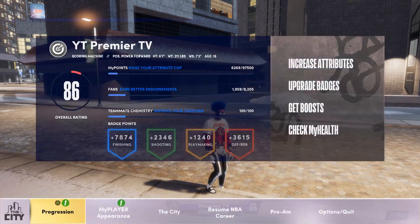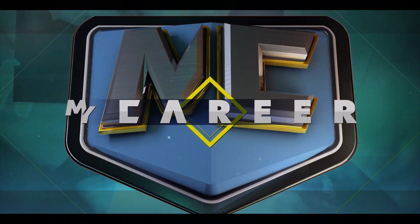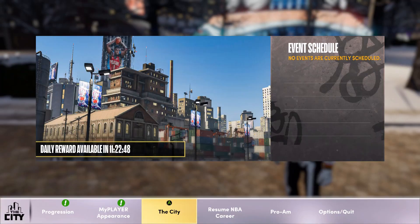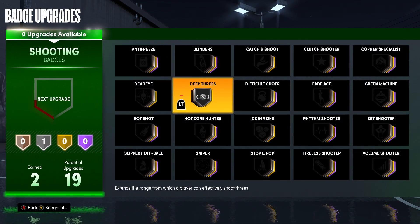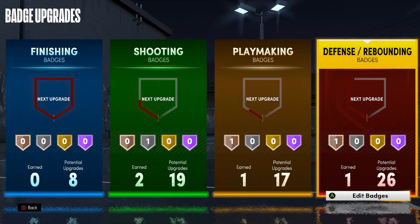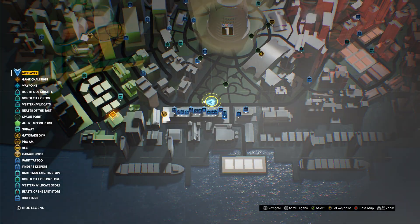Load in and spawn wherever your warehouse challenge is. For me my warehouse challenge is in the South Side Vipers, so I'm spawning right here at the stores — that will be the closest point. If you have a warehouse challenge in the Wildcats, don't skate all the way from the Beast of the East. Change your spawn point and make your life easier. Also apply any badges that you might have.